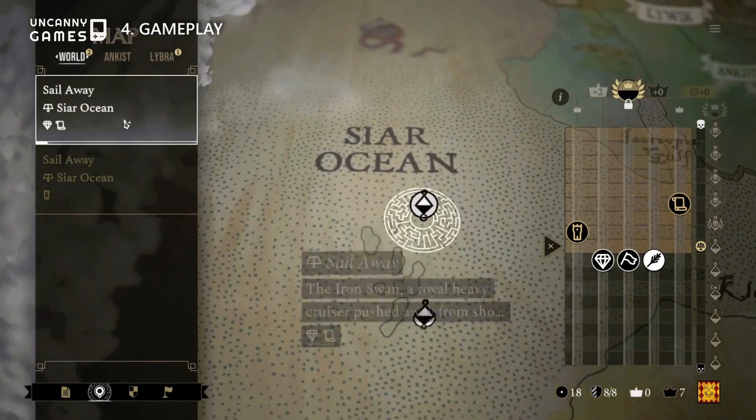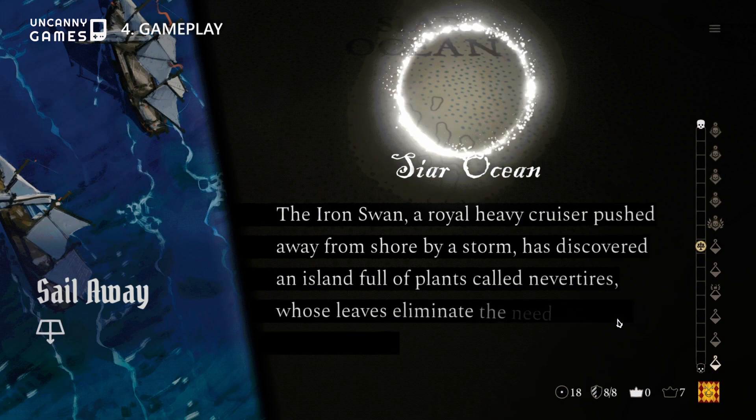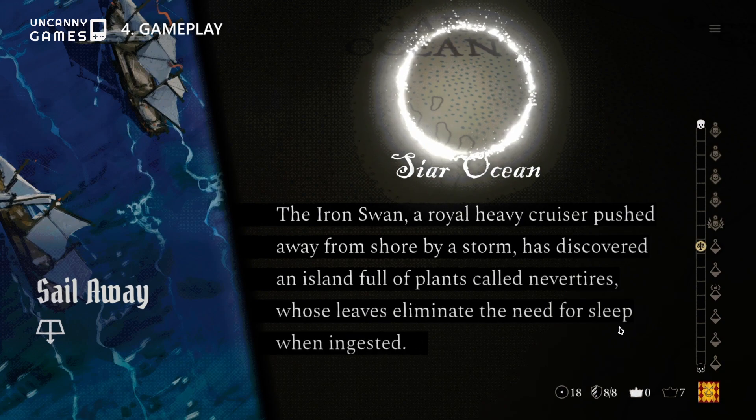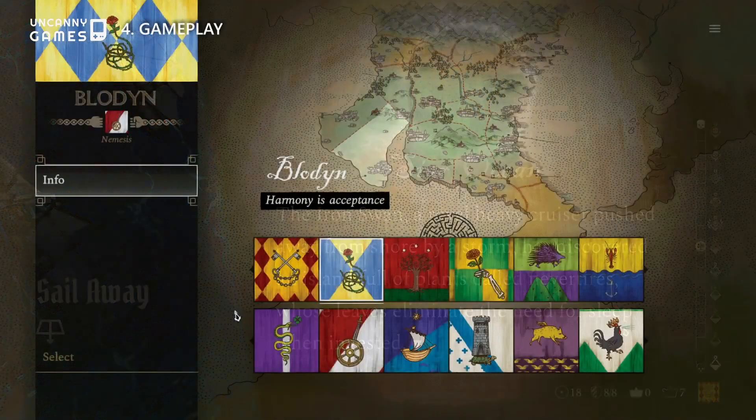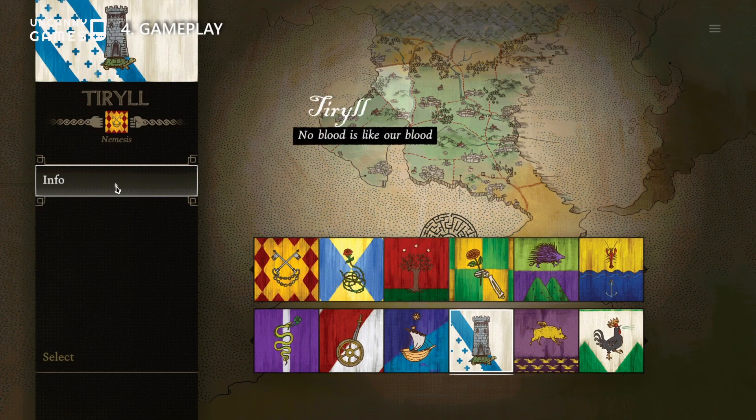The King's Dilemma Chronicles may seem like a simple and straightforward text-based political simulator, but beneath its beautiful art and illustrations lie several extremely complex gameplay systems. You start off by picking a great house that has its own pros and cons as well as its own special objectives.